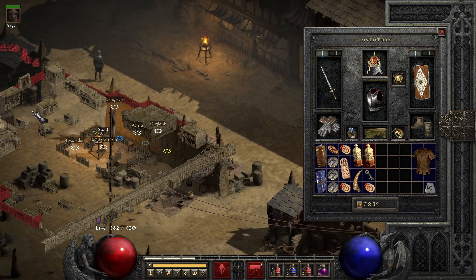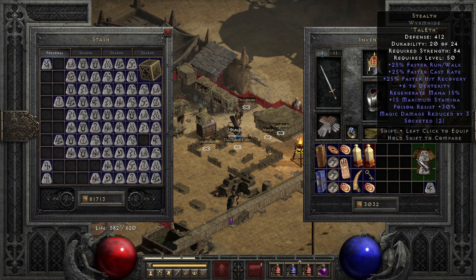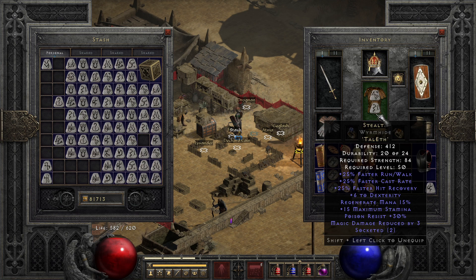Then I realized I can put Tal in it and gain over three hundred defenses. My old stealth had 68 defense. My new stealth has 412 defense.